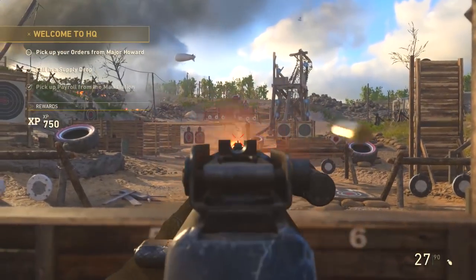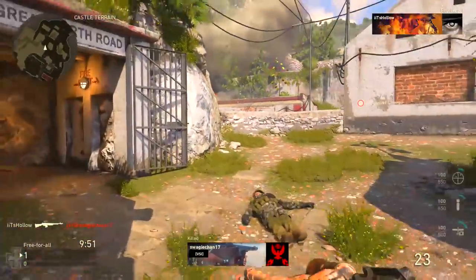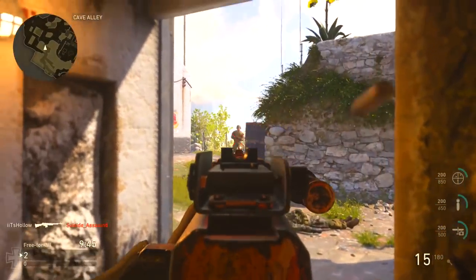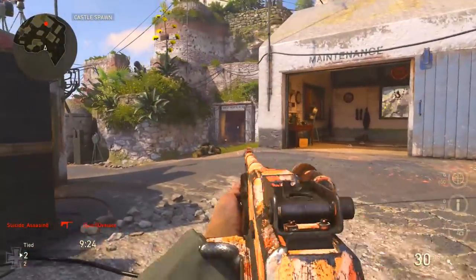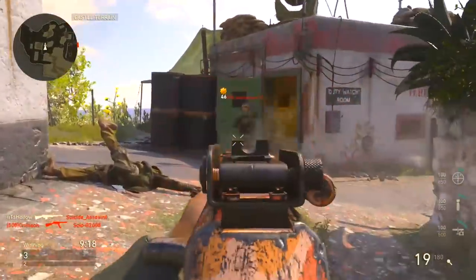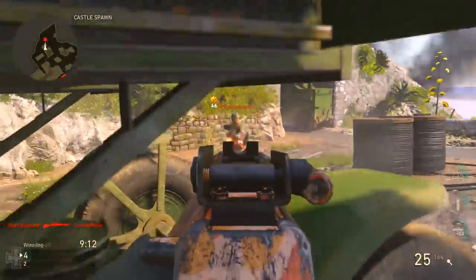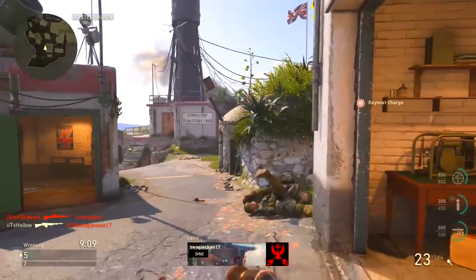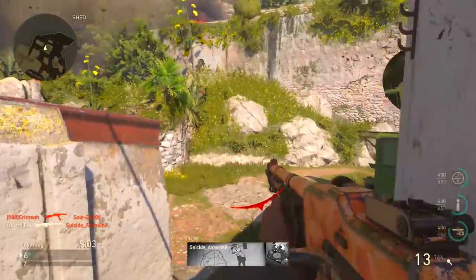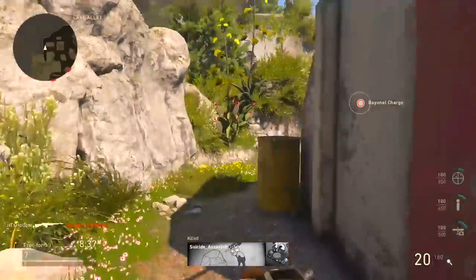There are maybe two more weapons I think are just as good, but they all play a different role. Today we're talking about the BAR. If these class setup videos do well, I'll bring you those other weapons later on. When it comes to the BAR, I think this is easily the most well-rounded weapon — it's got good damage, a decent fire rate, and a manageable recoil pattern. This class setup is going to help you out.